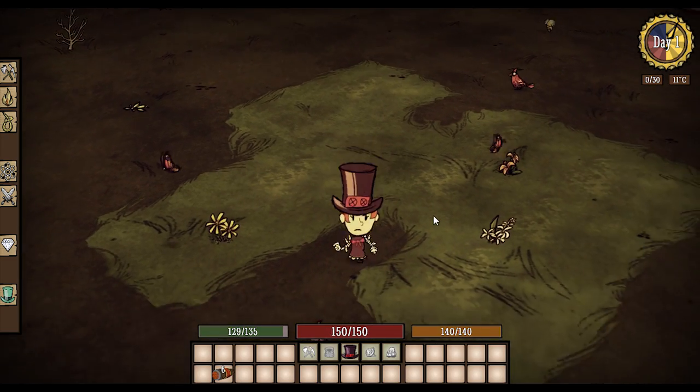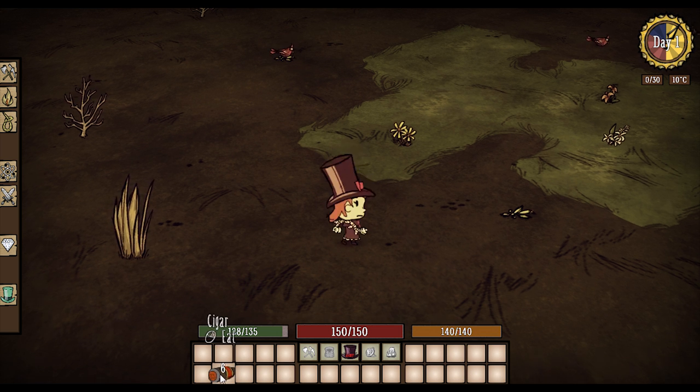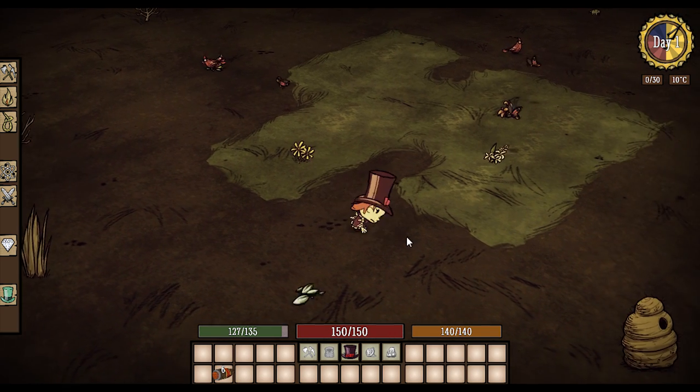She comes equipped with this awesome Toonie Topper — it's pretty cool. Some of you might remember where this is from; let me know in the comments. This hat helps her regain her sanity at six sanity per minute, which is pretty awesome.